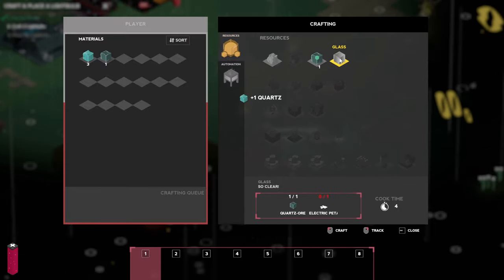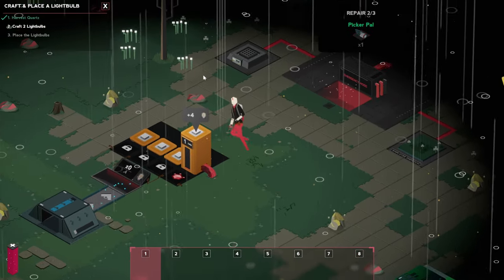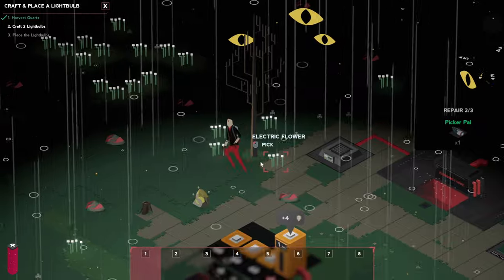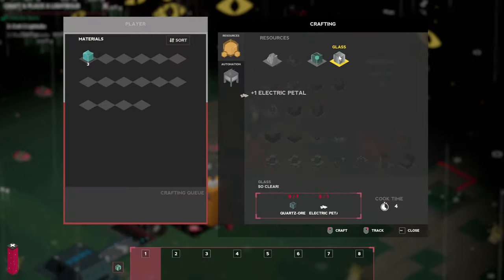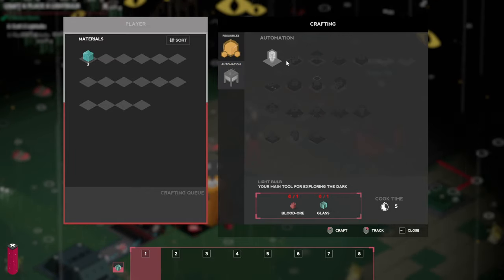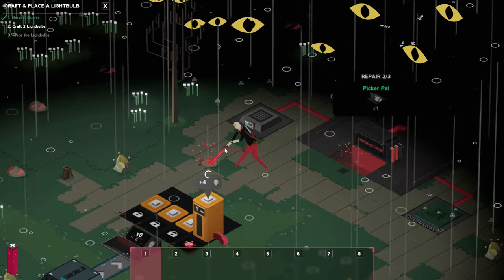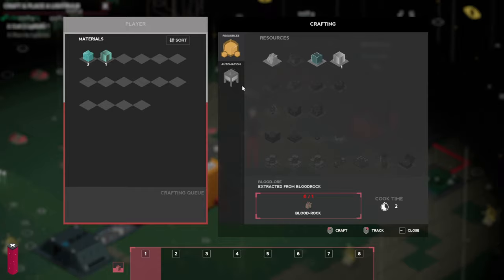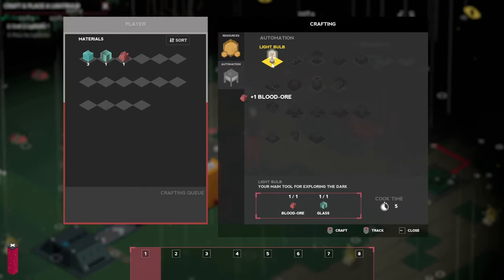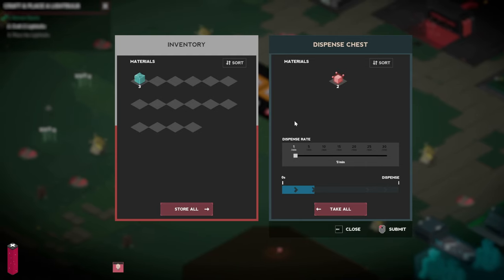Electric petals is what we need next. There's one over here — got one. Now we should be able to make glass. We need one blood ore as well, so let's grab another one. Any second now we've got our first light bulb. However, the problem is we are not going to have a lot of power, so let's grab a couple more of these flowers over here to make sure the lights stay on.